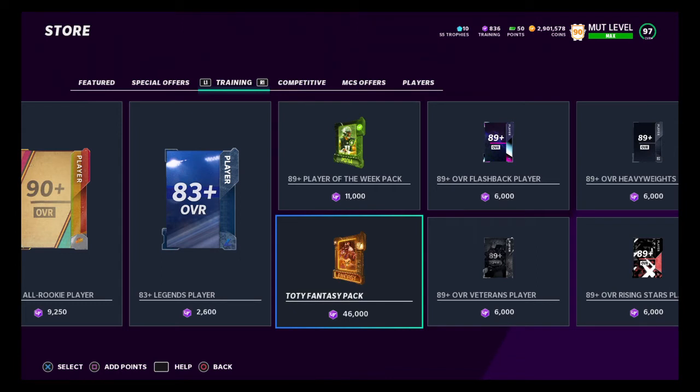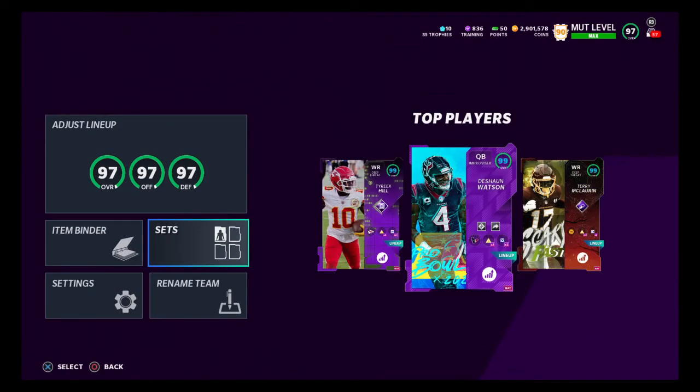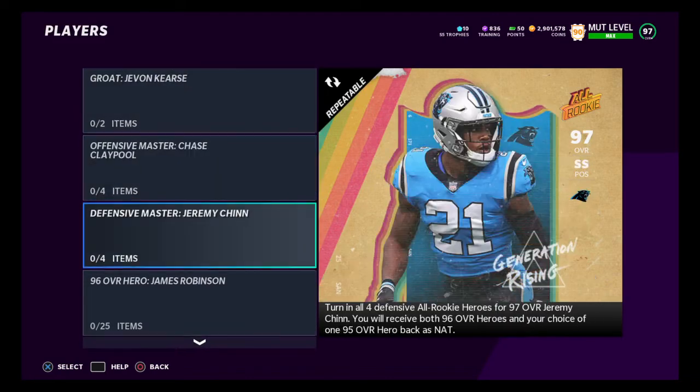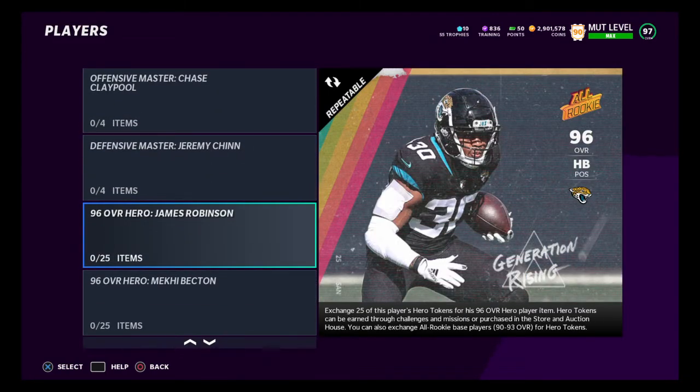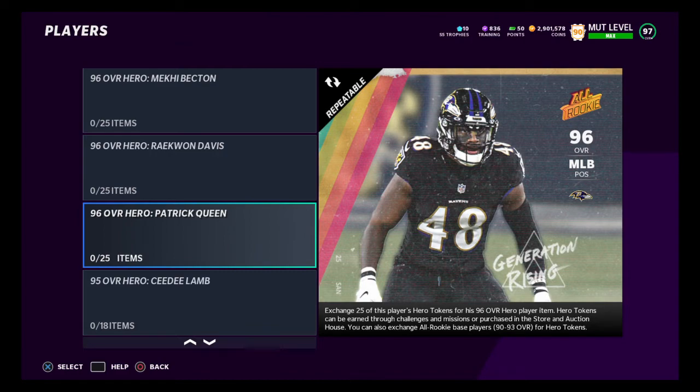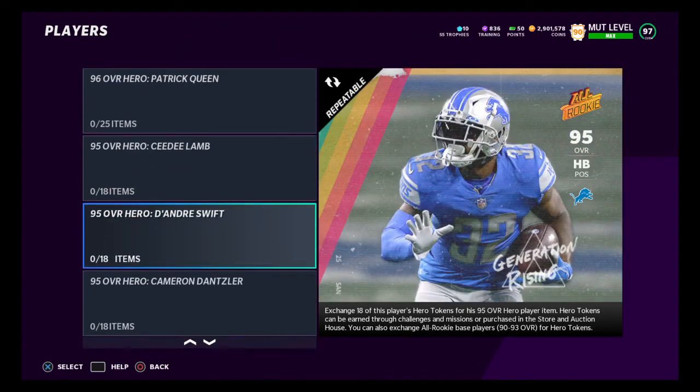Purchase the most expensive Team of the Year fantasy pack. The Mario Davis is the most expensive but he's the hardest sell — I like Quentin Nelson, he sells for around 270,000. So you're going to be making back your 700,000 coins plus an additional 240,000, bringing you up to around 900,000 coins. It doesn't cost 900,000 to complete that set — it costs around 700,000 coins — so you're going to be getting around 200,000 coins back.